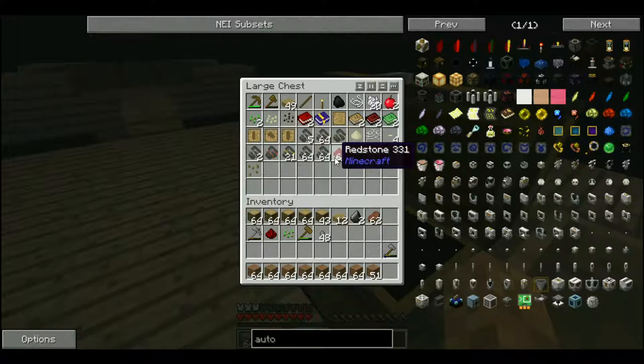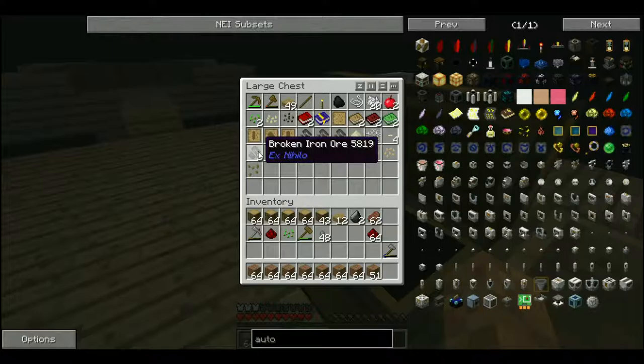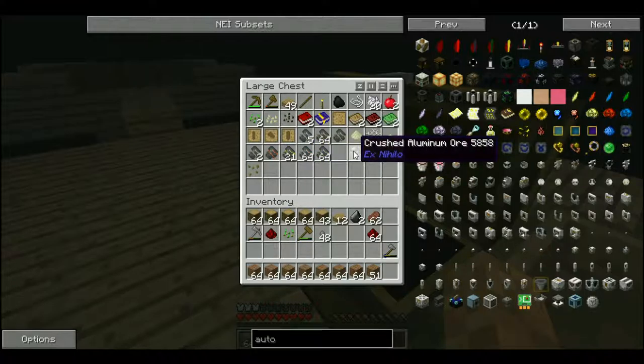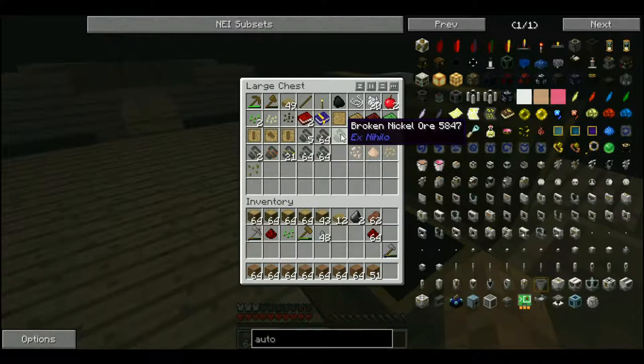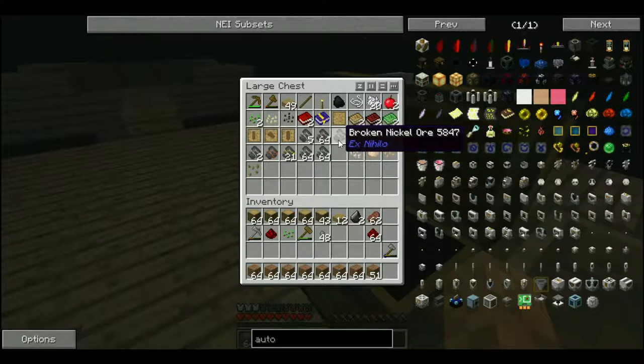Wow, we have a stack of redstone. And we have a stack and two iron. We have two stacks of tin. How did we get two stacks of tin? Not even a stack — a broken nickel. Why is it we got like no copper or anything like that?